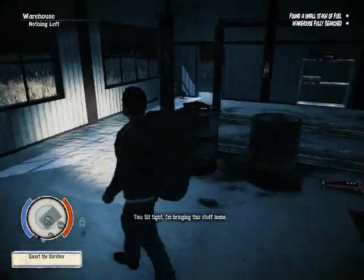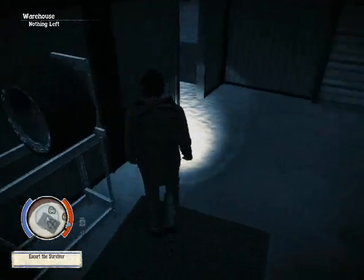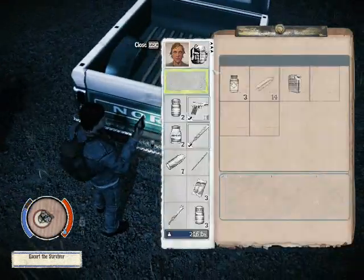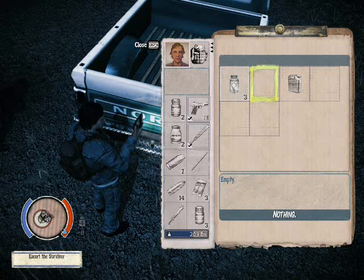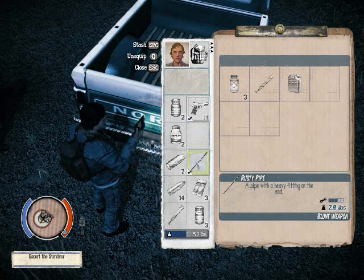Sit tight, I'm bringing this stuff home. I'm not — Roger that, we'll be waiting. I'm just going to check if that's a shelf — it's nothing, nothing we can pillage. So what I'm going to do is leave this resource here, take the bullets back and that should do me. Maybe leave the... I'll leave the bit of wood and make that my new primary weapon.